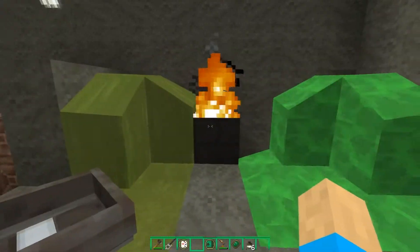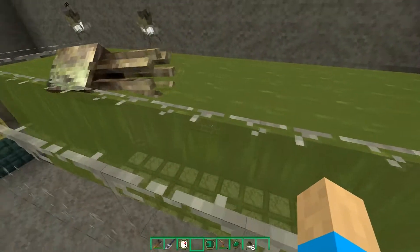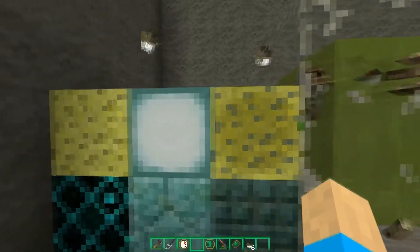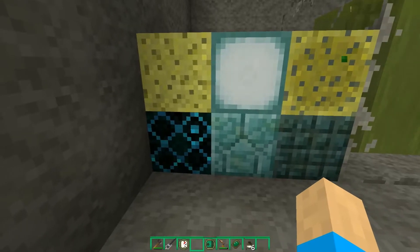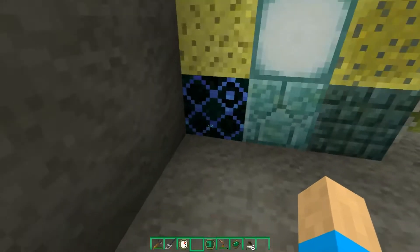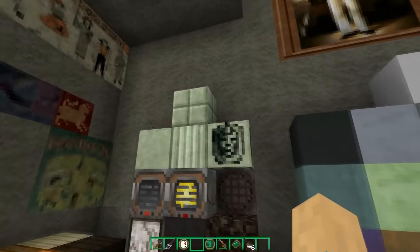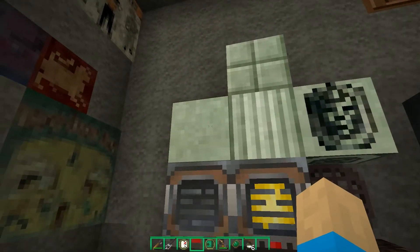Connected book textures - very cool. Here we have the squid which looks very distorted and gross. Here we have the sponge, the sea lantern, the wet sponge, the prismarine bricks, and regular prismarine - they get confusing because they all have the same name. Here we have all the wool textures.